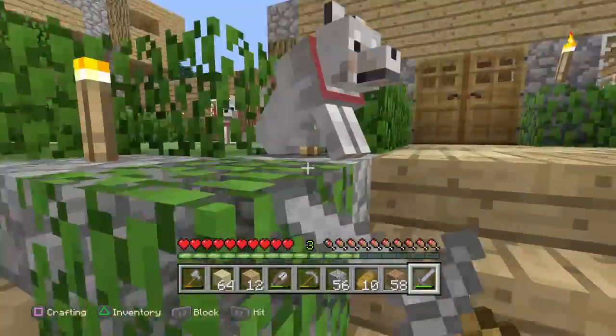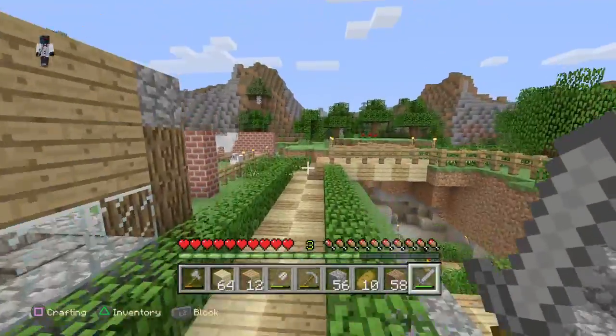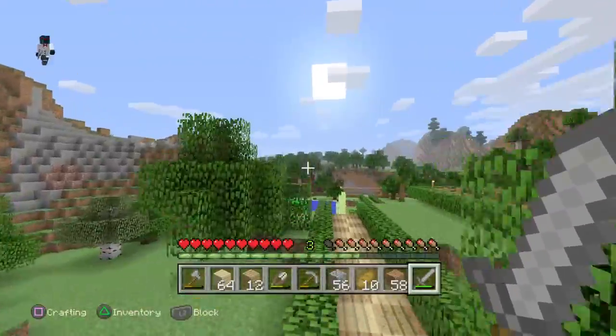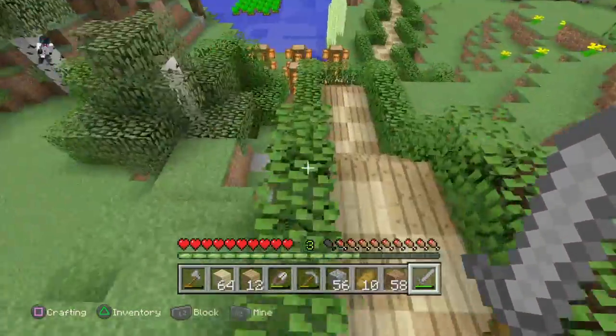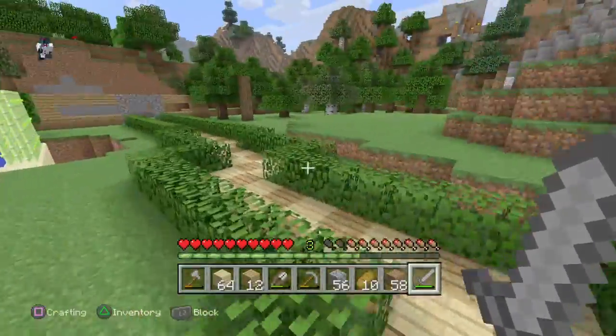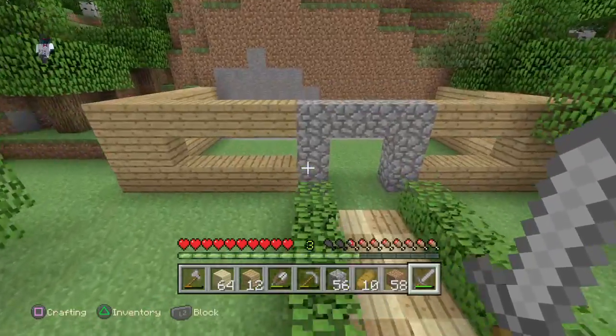These are not my dogs — these are my sister's dogs. My little sister lives up there. Maybe I'll invite my friends and tell them to build their houses all the way over here. I trust them though.